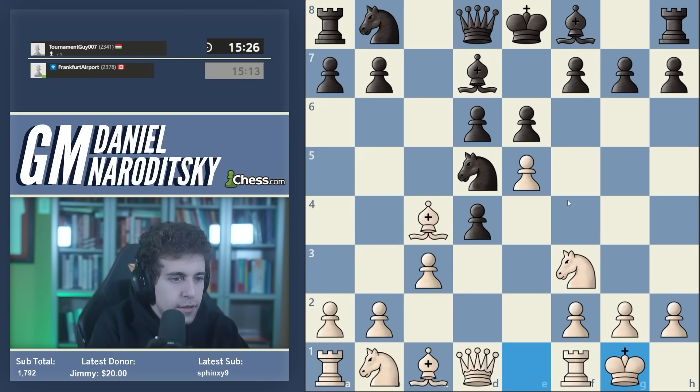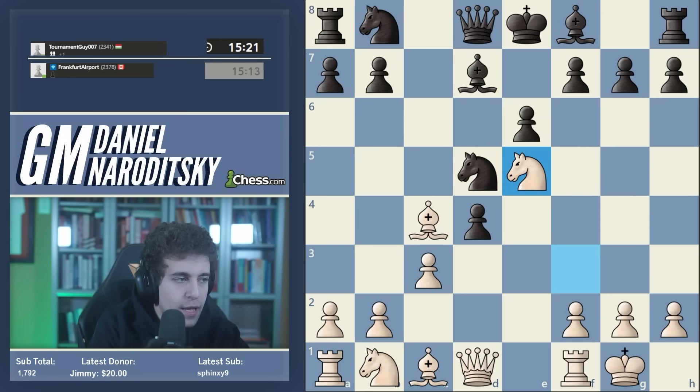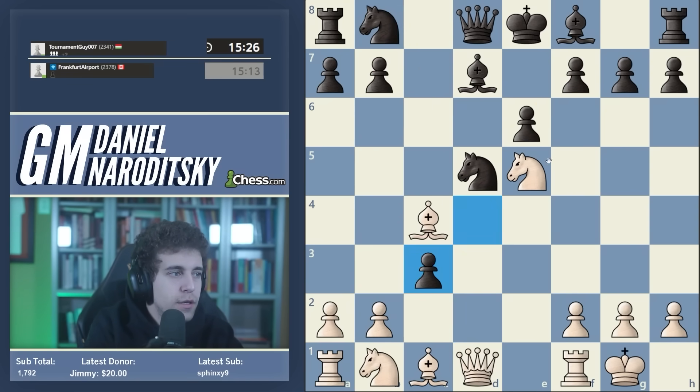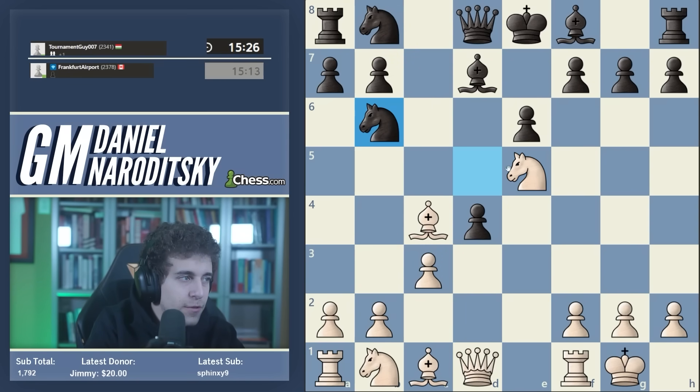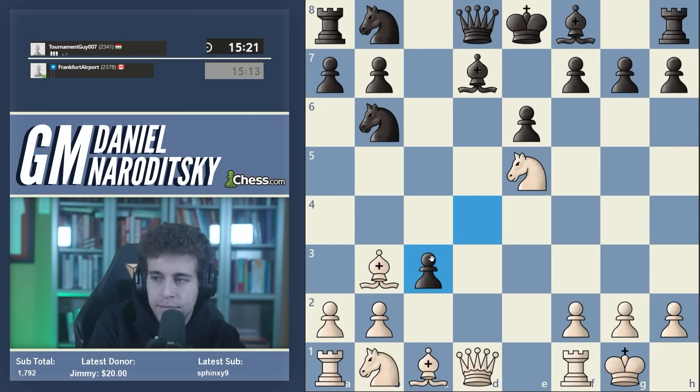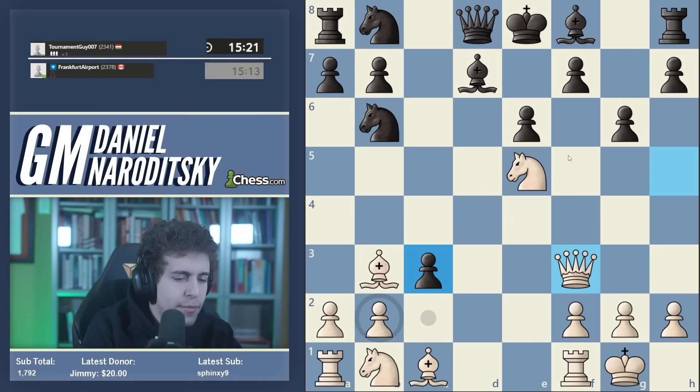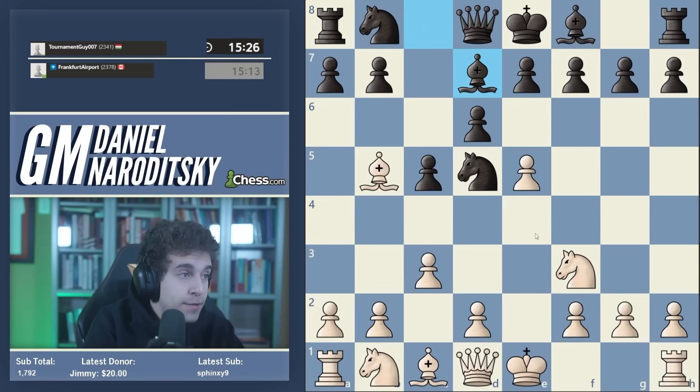That's basically the idea of this line - prioritizing development. D takes e3, you take the bishop, take the knight. If black takes the pawn here, you can play knight takes pawn, and if black plays pawn takes pawn you can take twice on d5 with a big double attack on these two pawns. So black has to know the move knight b6 - stepping back is not easy. You play Smith-Mora style: just drop your bishop back and say you can take my pawn on c3. You can even throw in queen h5 with a huge initiative.